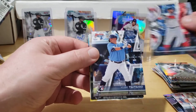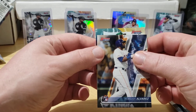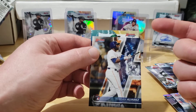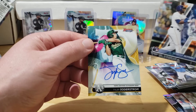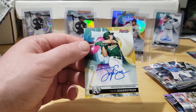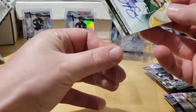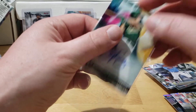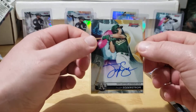Soler refractor, Martinez, Yoshi, Yordan base, and our last auto. This is another guy that's in almost every single case too - I believe this is a Tyler Soderstrom, and there he is, Tyler Soderstrom base auto. Another first rounder. First rounder Tyler Soderstrom - I know a lot of people are pretty high on him as well.